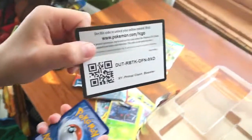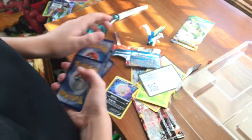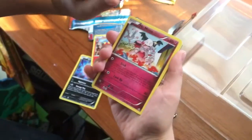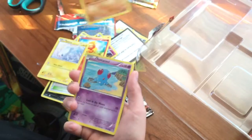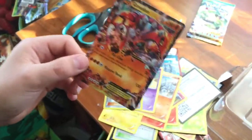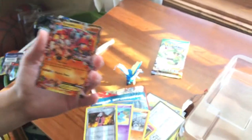I thought I saw something — I thought I saw an EX. I really thought I did. You're going to be lucky, I think. 120 HP for that little blob guy? That kind of seems like a lot. Yeah, I really like Mr. Mime — I've always wanted him in Pokemon Go, it's just that it's regional so it's so hard. Whoa! Oh my gosh! That's insane! Holy crap, dude. That is dope — Groudon EX. That is dope. Okay, I'll take him.